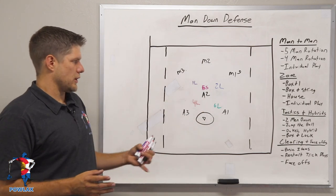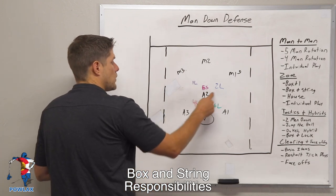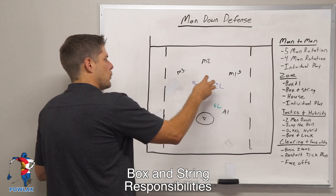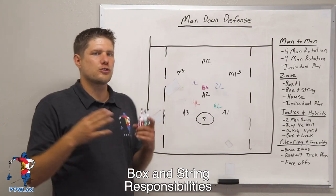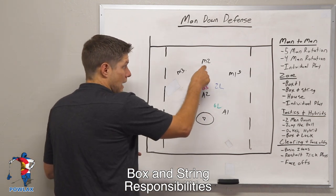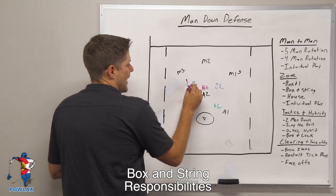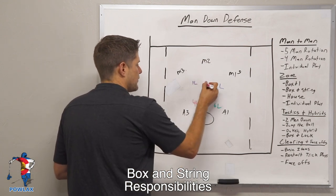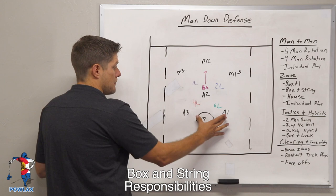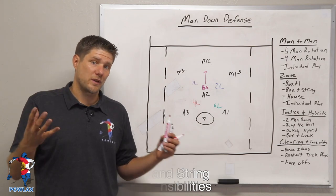We're going to outline those differences in the box and string man down defense. We're going to use the same box concept as the box and one, where our four players — 1L, 2L, 4L, and 6L — are in a box covering zones in that area. Now 5S, instead of having one zone in the middle, is actually going to cover two zones in a skinny line fashion, covering the crease, the five area, and the two area up top when the ball is there. So if the ball swings from M1 to M2, instead of having 1L and 2L pinch, 5S is going to come up to play it, which means 4L and 6L are going to have to spider in to cover the crease. That's where our skip passes with 1L and 2L having their sticks up inside is very important within our zone principles.